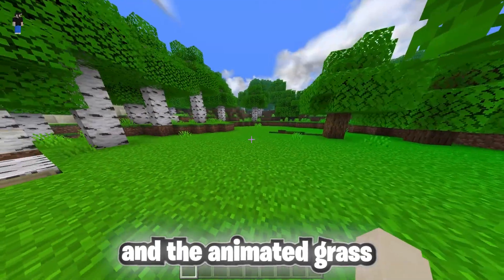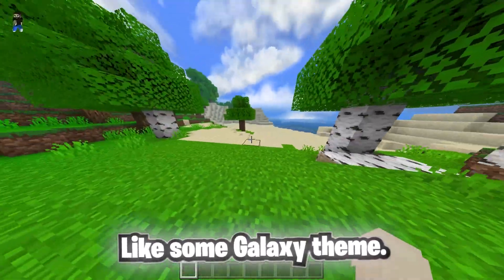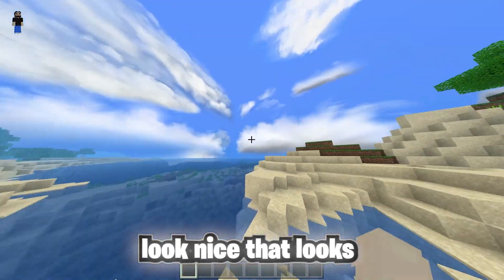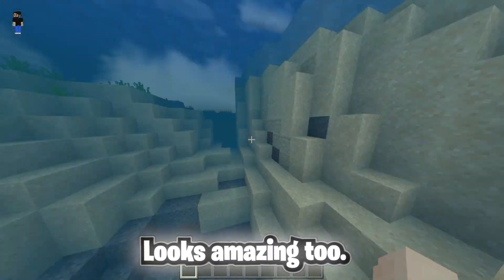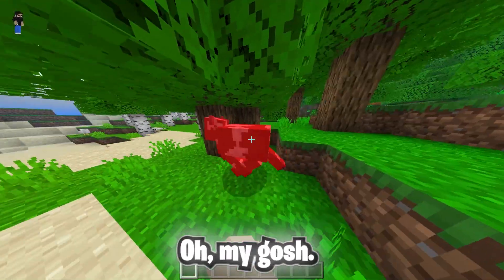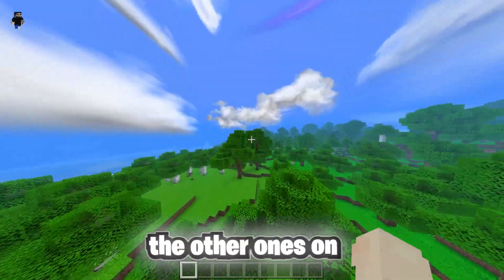Next up we got the Bumbly Graphics. Look at these animated leaves and animated grass — everything is saturated with a nice sky, and there's like a shooting star over there with a galaxy theme. I really like this pack — look how nice it looks, everything pops and it's colorful. The water is saturated with a texture to it and it's animated, and under the water looks amazing too.